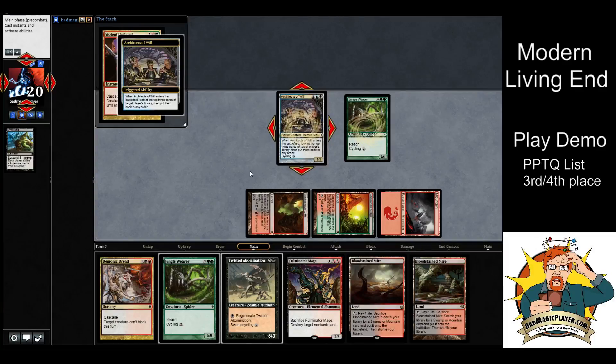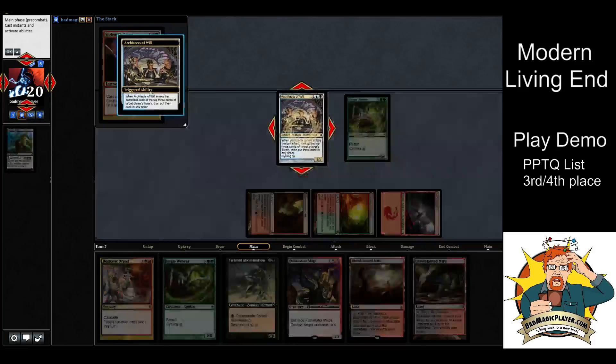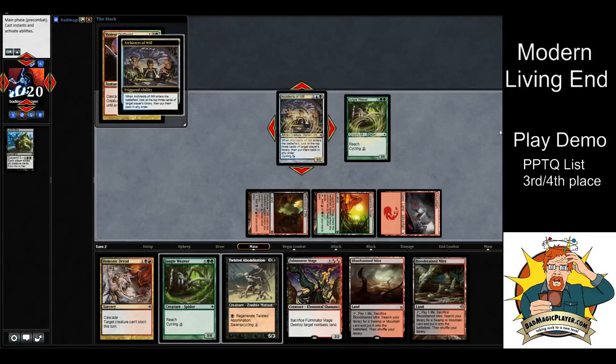This is the hard part about playing this deck in paper — sometimes you'll have three or four cards with triggers and you have to order and resolve them correctly, which can get confusing especially for newer players. That's why I really recommend playing this online for a while before playing it in person. Here we have Architect's Will — we get to target a player to look at their top three cards.